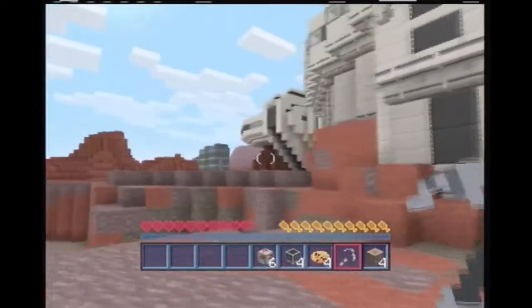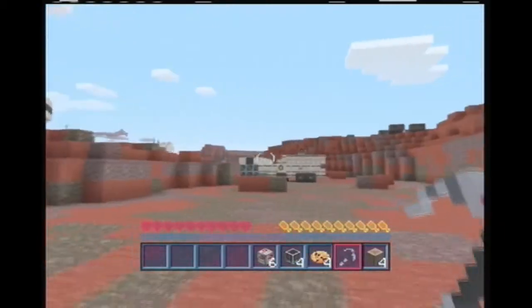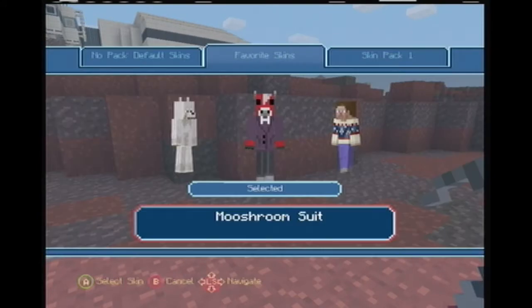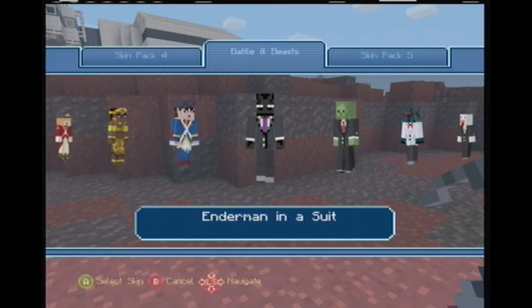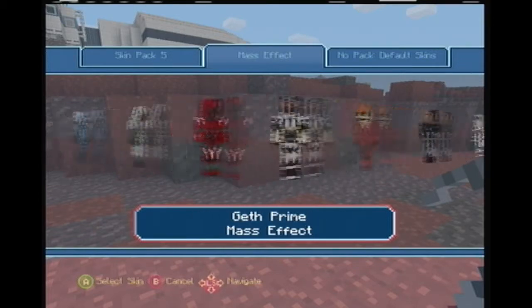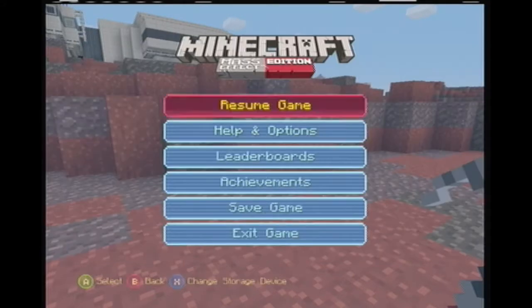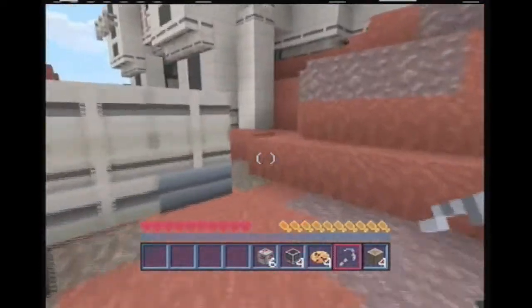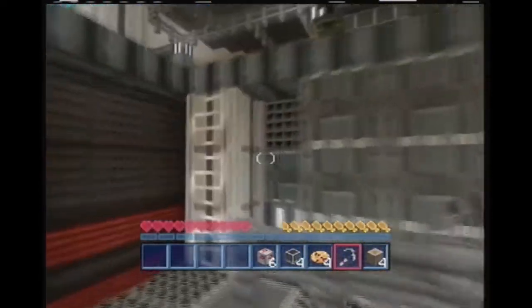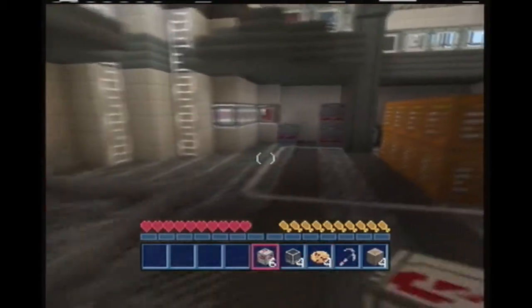I will say that for the Xbox edition, this texture pack is pretty good and the skins are pretty good — I'll showcase those right now. Mass Effect skins should be here somewhere — yeah, Mass Effect. They have all the different characters from the first game, I think they're all from the first game. This is a pretty cool map, I'll have to give them that. Not bad, Mojang — or however you wish to say it.